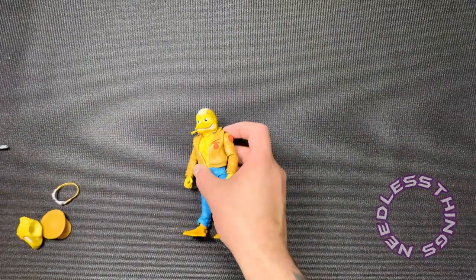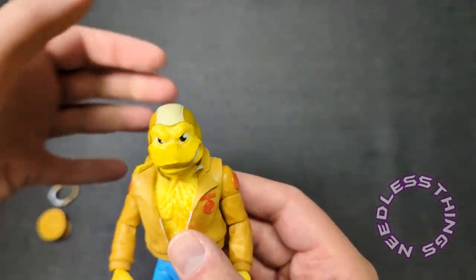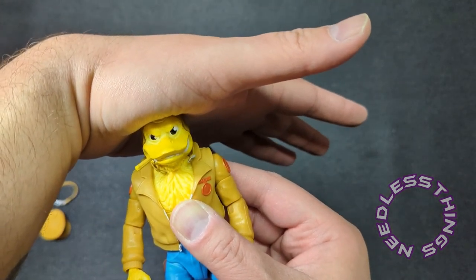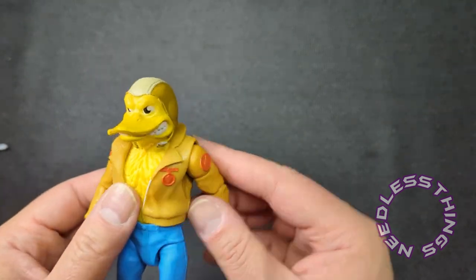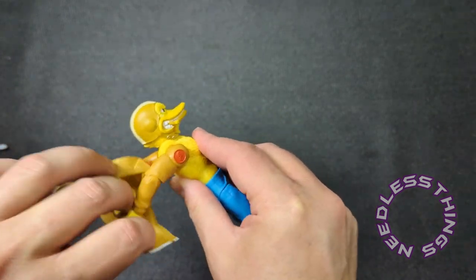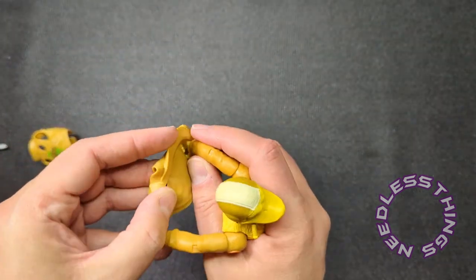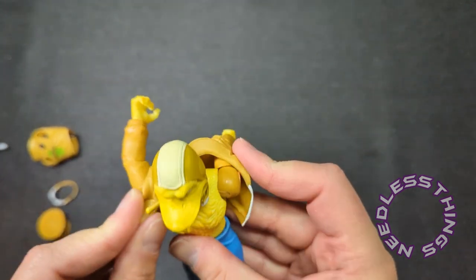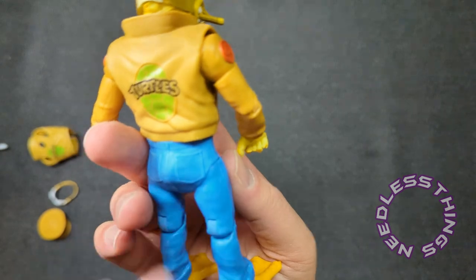As sometimes happens I was making things more complicated than they needed to be — the head popped right off. When you're putting this head on, put all of the force directly down on the top of the head. Do not put any force on the cigar because that thing might rip right out of his mouth. What I was making too difficult was the jacket — I was assuming I'd have to pop the arms off, but this jacket slides right off. No big deal at all. Then you put the other jacket on, and you can get the wings in.